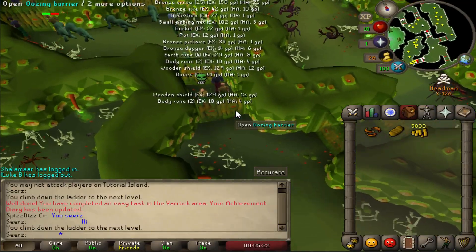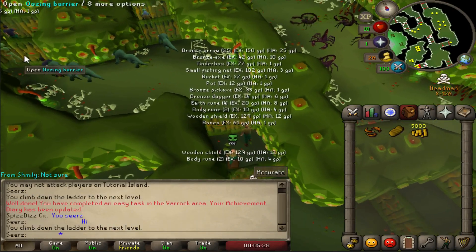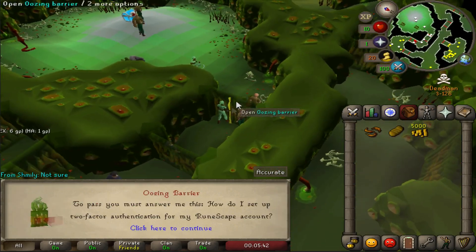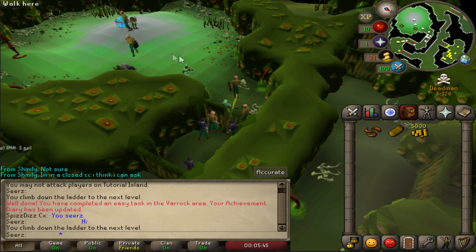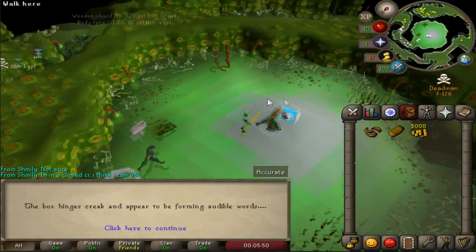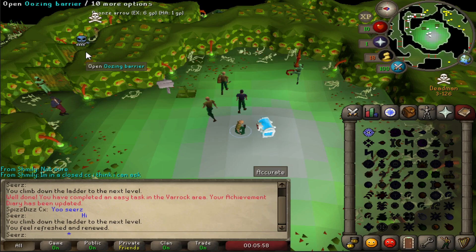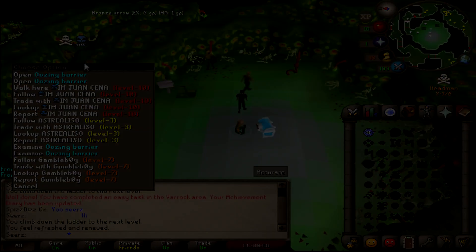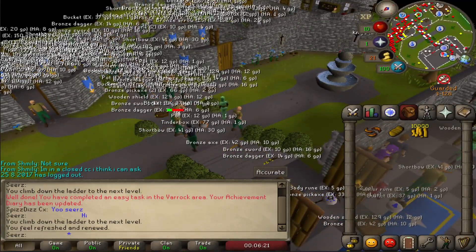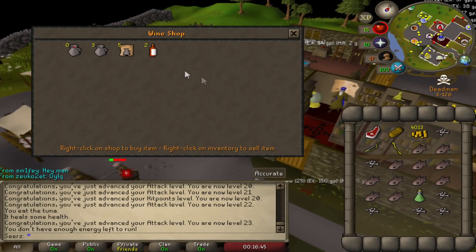There's a green skull — that is so rough. Hopefully he doesn't attack us. We're just gonna book it; we do not want to get picked off. No pkers in sight — we may be able to get this 10k and dip out. Wow, all those level threes dropping their pots and whatnot. We actually just got 20 attack, 20 strength, and I do want to buy a hand cannon.